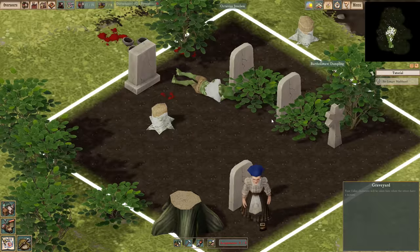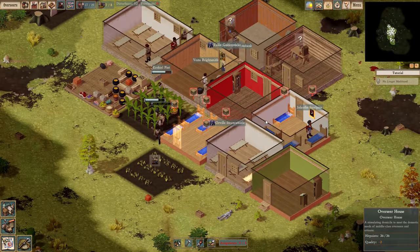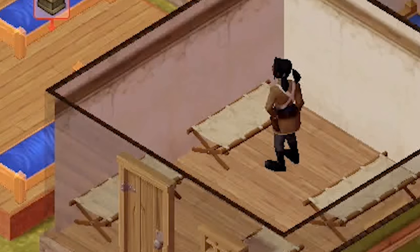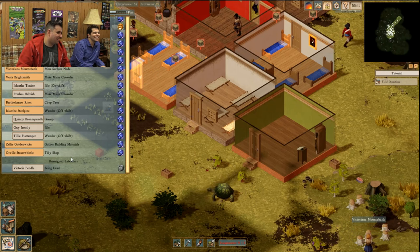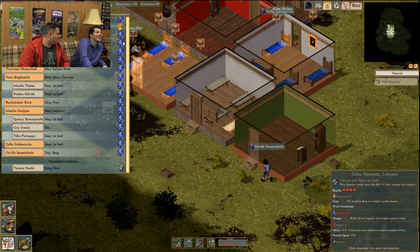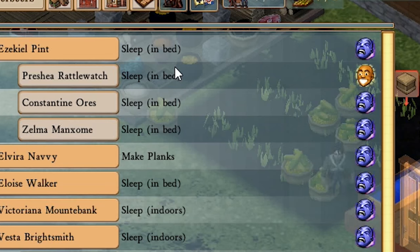All they do is eat corn and wait for the fish people to come — that's their lives. Since we don't have a pub or a church, in their free time they cry in the cemetery. Most people are fleeing from imagined horrors — invisible demons — and there's only one person with a happy face, and she's new.